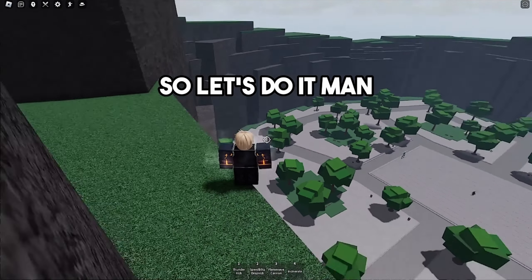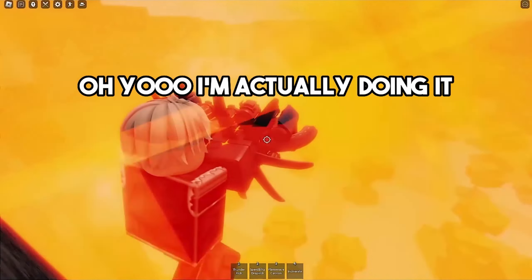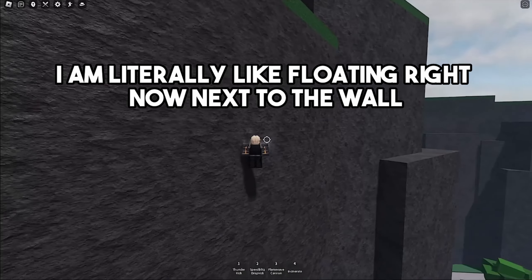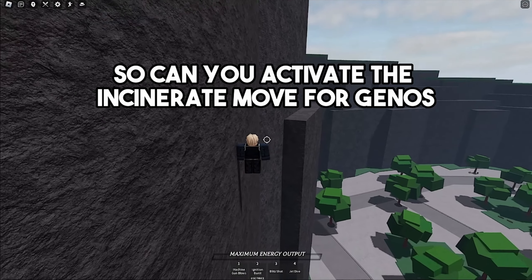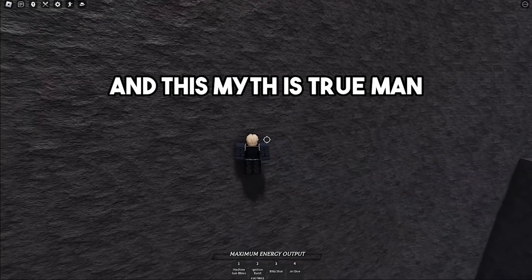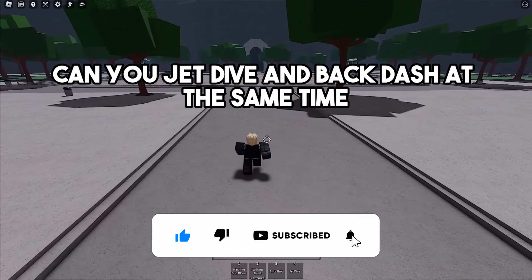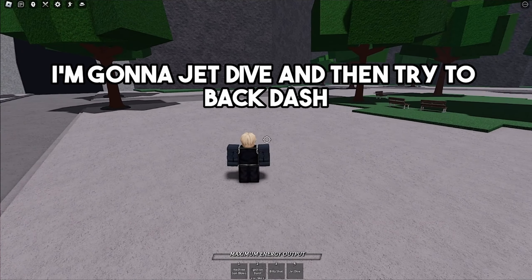I'm heading back up the map again and spawning a training dummy. This time I'm going to jump and press number four at the same time. I'm actually doing it — the incinerate move, hovering right above the air, literally floating next to the wall. So can you activate the incinerate move for Genos right when you're falling down from the map? Yes you can — this myth is TRUE.